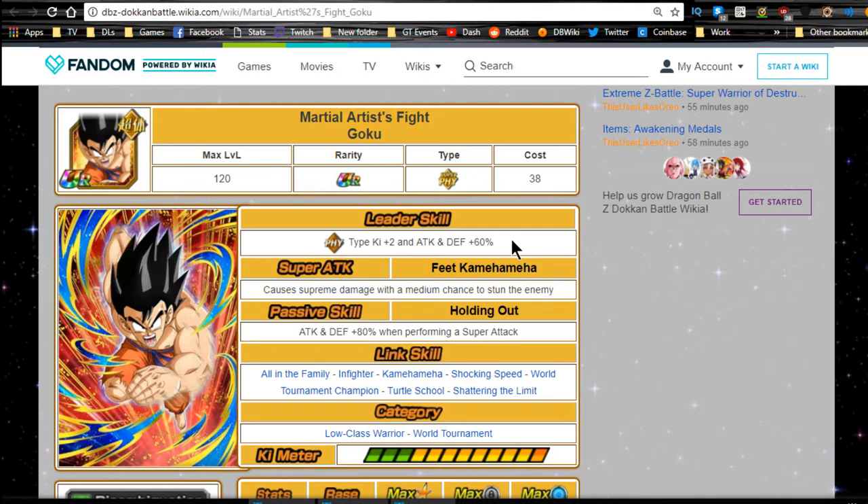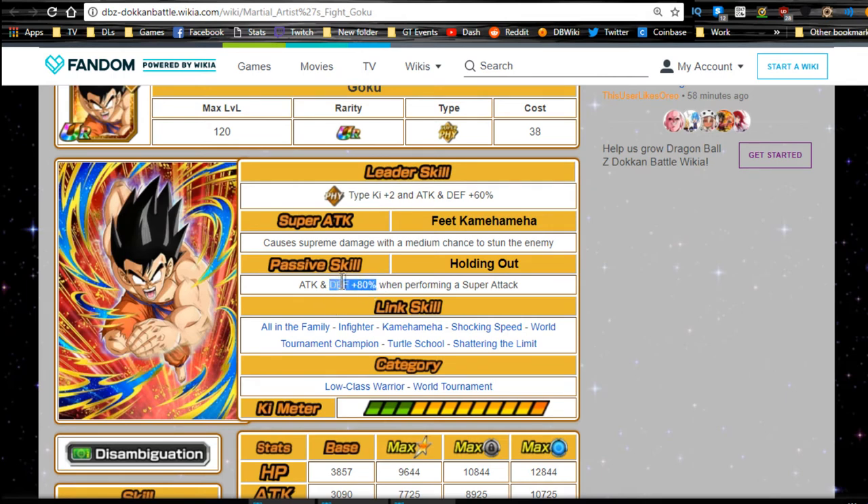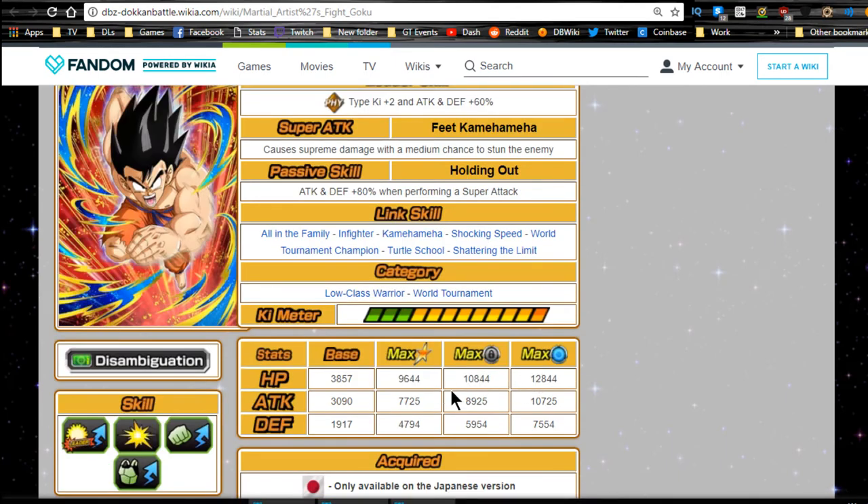When he Dokkan awakens he becomes Martial Artist Goku. Leader ability is physical type Ki plus 2, attack and defense plus 60 - not bad minus the HP buff. His super attack Feet Kamehameha causes supreme damage with a medium chance to stun, and his passive gives attack and defense plus 80 when performing a super attack. That makes him more viable - notably he gets a defensive buff, which not a lot of Goku cards get, so he'll be tanking better. He also gets Shattering the Limit from his Dokkan awakening.